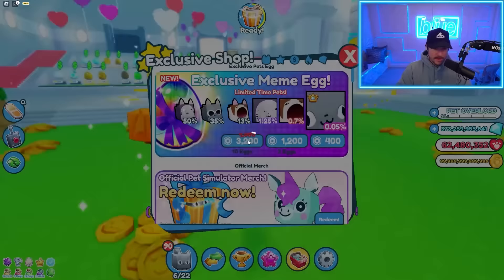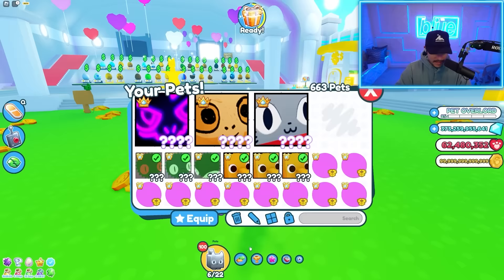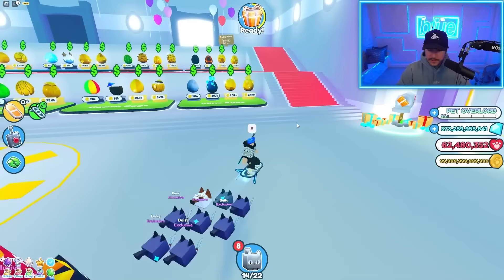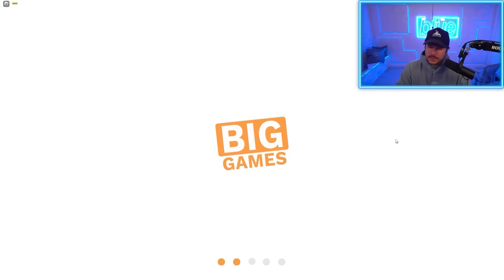I'm going to open 10 here real quick, see what my luck is, and then go straight to the trading plaza. A lot of people can help me with the clicking luck thing. Wait — did they disable it? Oh, they disabled it. I bet it was way too OP. I bet people were getting huge pets way too quickly. I should have taken advantage of it while I could, but now I can't. Pretty sad.